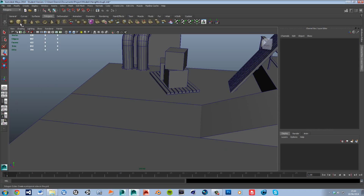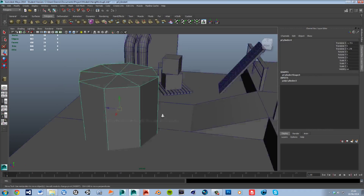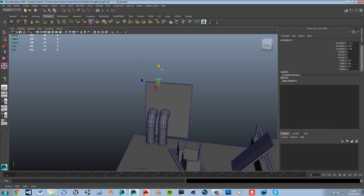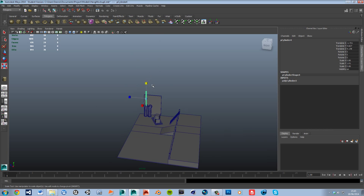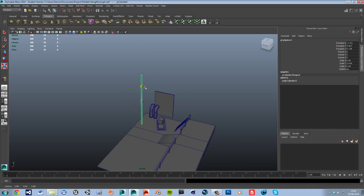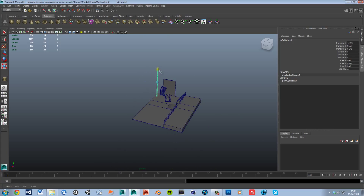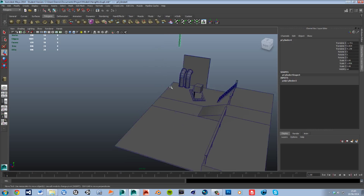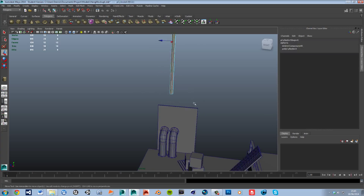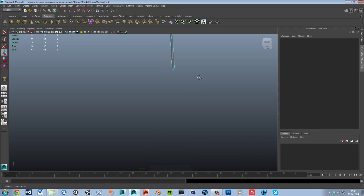First I'm going to add a cylinder, which will be what the light will be hanging on. I'll make it a little bit longer - actually it doesn't need that many edges considering it's going to be so small, so we'll give it six. Going back to the optimizer, we're going to delete faces we don't need - we literally just want the sides, so we can get rid of the top and bottom.